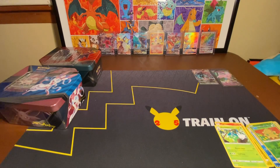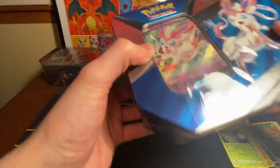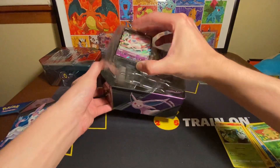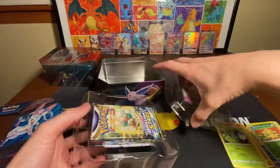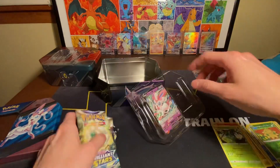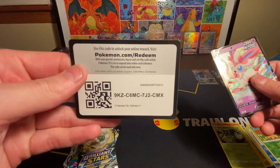All right, so it looks like that one just got the Metagross. Let's check out the Sylveon tin next. I wonder if they all come with the same five packs. Here is the code card.